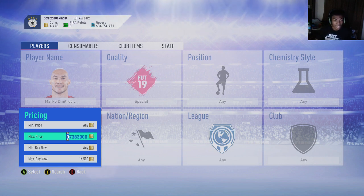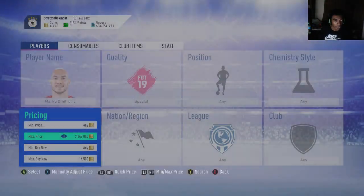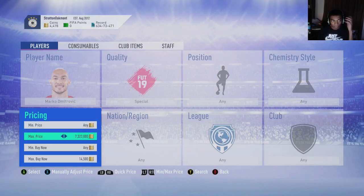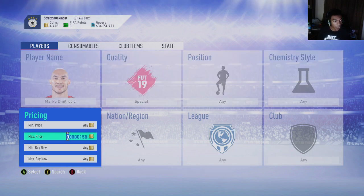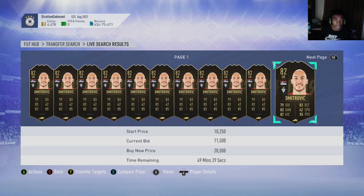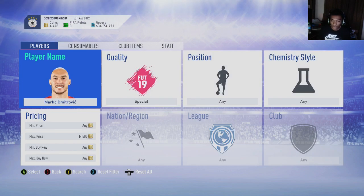The best time to do these filters is around 1 to 2 PM UK time to about midnight UK time — that is the prime time of the market. Even in the US it's super early in the morning during those UK hours. If nothing is popping up and you are in prime hours, you can change the max price to maybe 14,500 and try to win them on the bid, then relist and quick flip them.